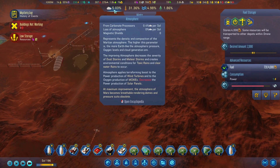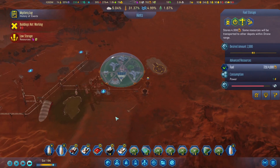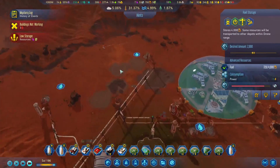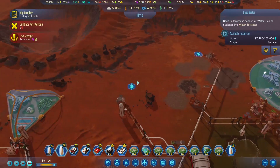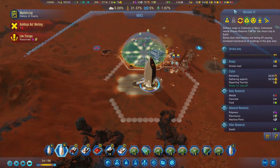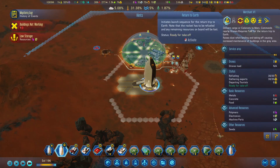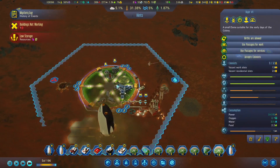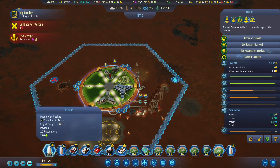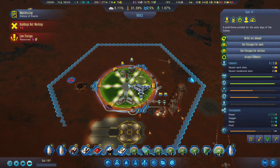Are we losing any atmosphere yet? No. You're loaded up so you can head back to Earth. And then we have another group of colonists coming in — and this time we actually have housing for them all here.